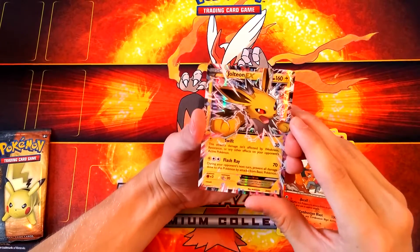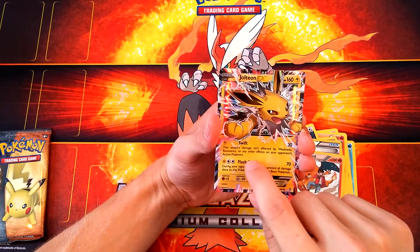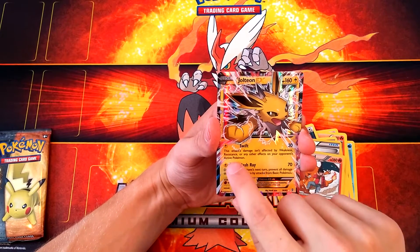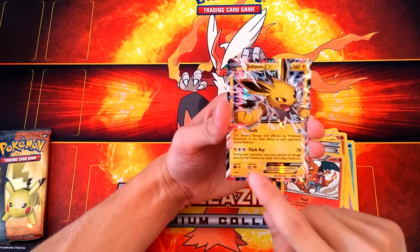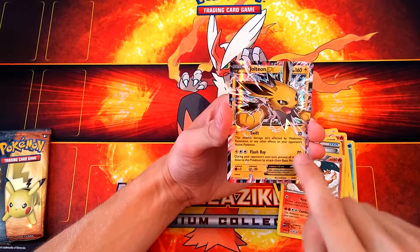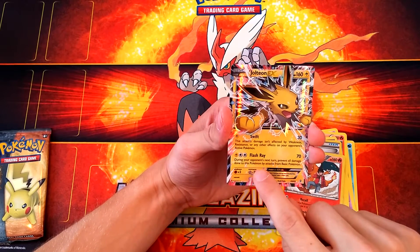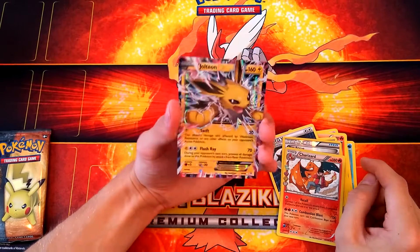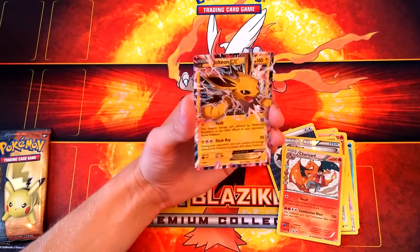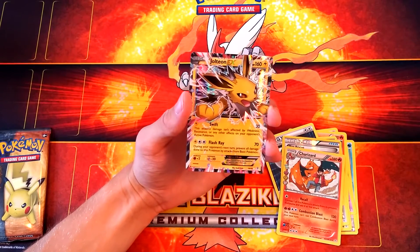Jolteon EX — 160 HP! It has Swift, which means the damage isn't affected by weakness, resistance, or any other effects from your Pokemon or your opponent's active Pokemon. And we got the move Flash Ray, which does 70 damage, and during your opponent's next turn prevents all damage done to this Pokemon by attacks from basic Pokemon. Wow, this is a pretty cool card. I love the design of this Jolteon EX — that is sweet!